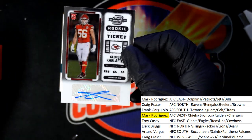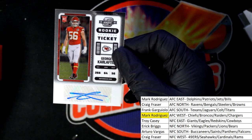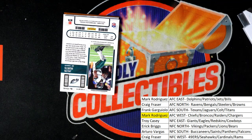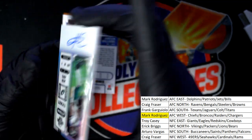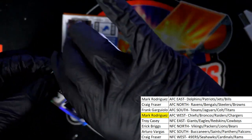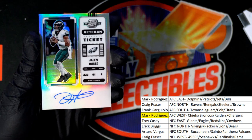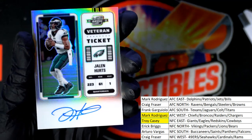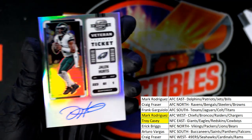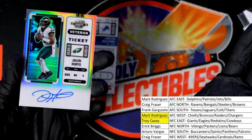Nice rookie ticket. The next thing coming out of here — what's it gonna be, who's it gonna be? It's a Jalen Hurts, everybody! This has got a super thick stock on it — what a hit. It's a veteran ticket autograph. Troy C. has just come down with a nice little gem here — Jalen Hurts veteran ticket autograph hit. Congratulations — super thick stock on this thing, just a nice gem.